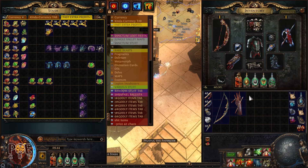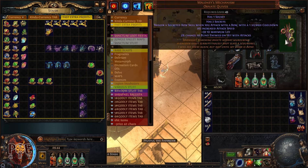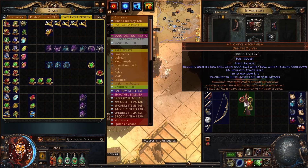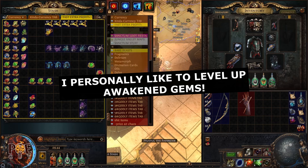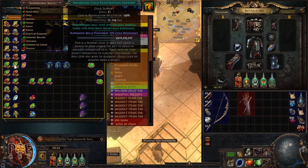Leveling gems is an old profit making idea. So basically in offhand, you want to put a bow and this quiver here, Maloney's Mechanism. This quiver has extra sockets, which means we can level up nine gems, not six. What gems I like to level? Mostly awakened gems, because they give the most profit and you also don't need to click them. When the gem is leveling up you need to click it one level up, but these gems level up harder so you don't need to click all the time. You just put them there and let them level up.